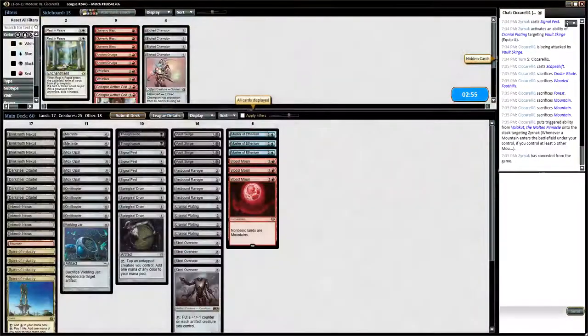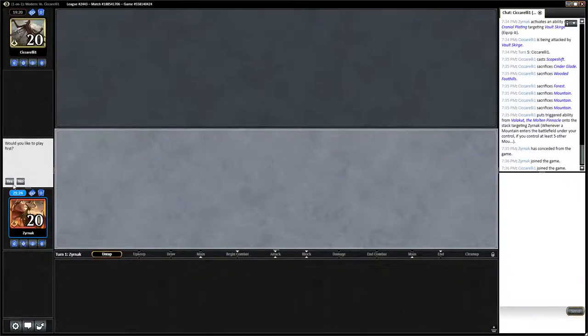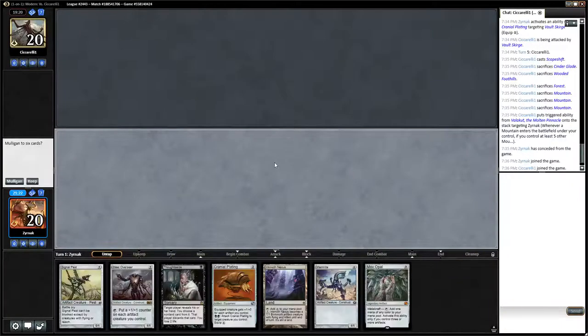Chalice of the Void doing the work. Chalice doesn't matter this game because we're on the play, so we will not have zero-drops stuck in our hand. This hand is fine: we have a turn one Thoughtseize, turn two Steel Overseer, or Cranial Plating depending. Yep, this is good.